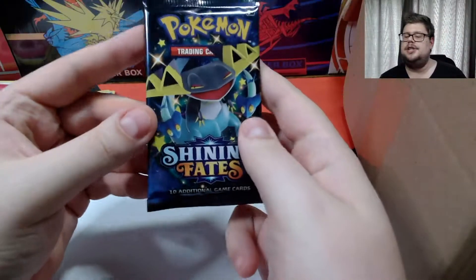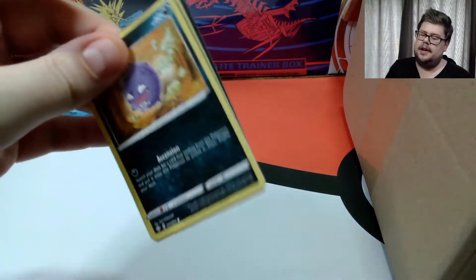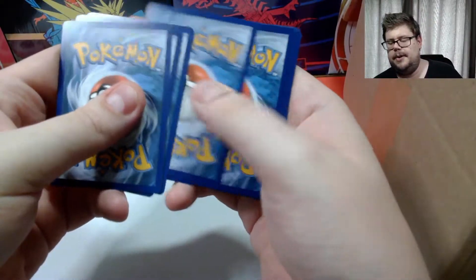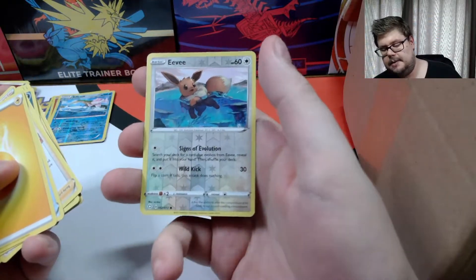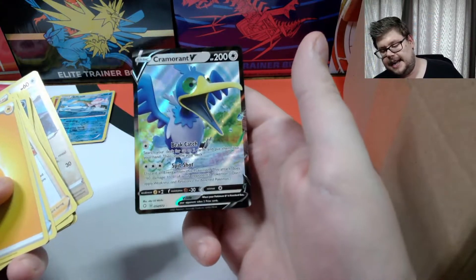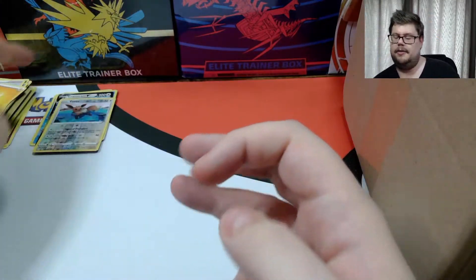Pack six is Shining Fates, four more to go after this. We open to find a Cofagrigus, some Lightning Energy, trainers, Shinx, Trapinch, Yanma, and a reverse Eevee looking pretty sweet. We finally get an ultra rare — it's a Cramorant V! We would have preferred something rarer but at least we broke the ultra rare drought. Four packs left.